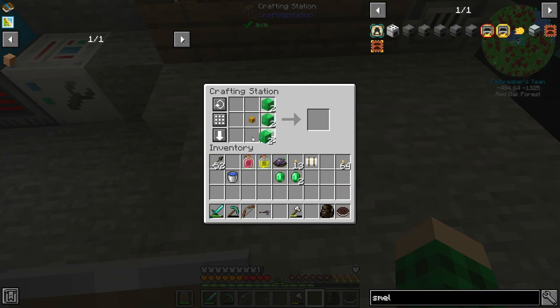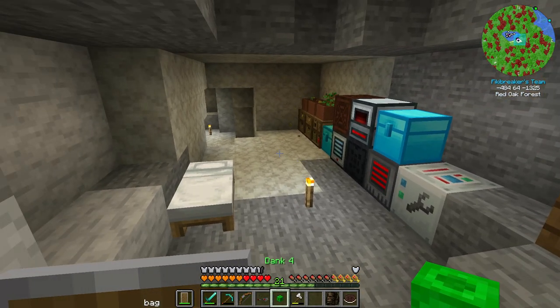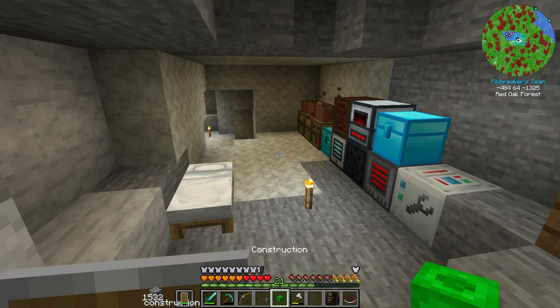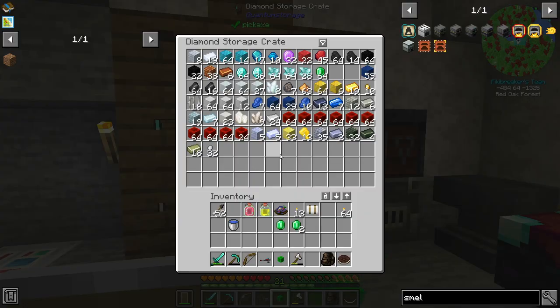We can make the next tier of this. This plus this — huzzah, dank four! Now it can store 16,000 items. And if we go to bag mode, there's another layer of slots. Awesome, that's neat.